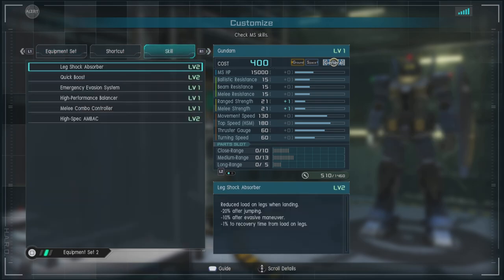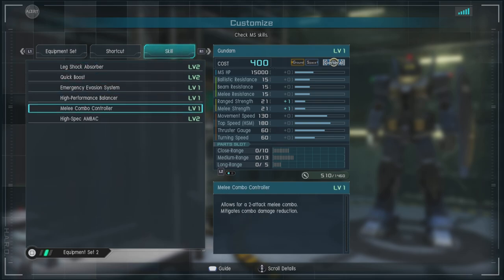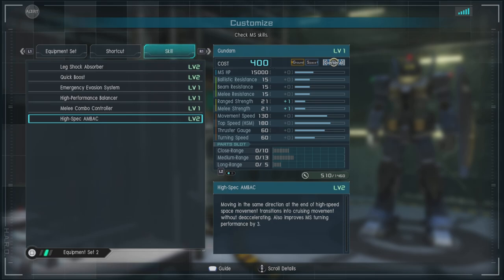For skills, this cost unit has shock absorber level 2, quick boost level 2, emergency evasion system, high performance balancers, melee combo controller, and high spec backpack.